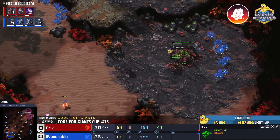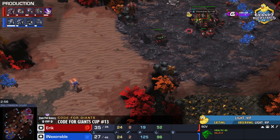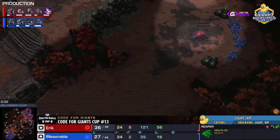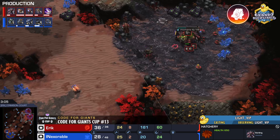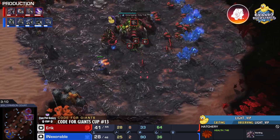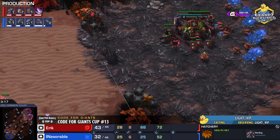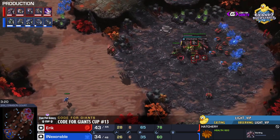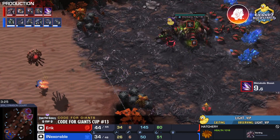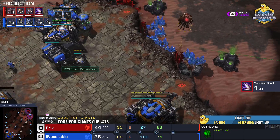The reaper hits the natural — the queen is already ready for this. Inexorable is going third CC before starport, a very economic build. Everything looking standard and economic for the Terran side. Meanwhile Eric is likewise getting his third base. On Crimson Court, this third base is very safe — there's no reaper cliff to gain access, so Eric can be greedy. The reaper does threaten the mineral line but Eric does hold.